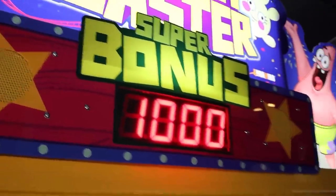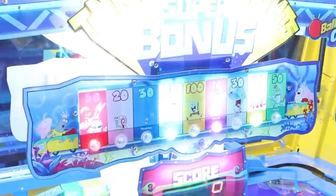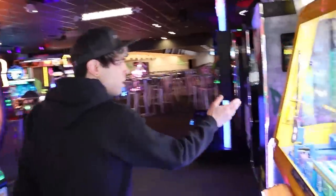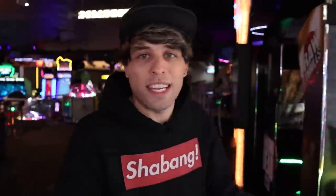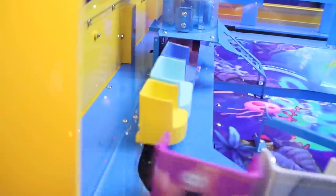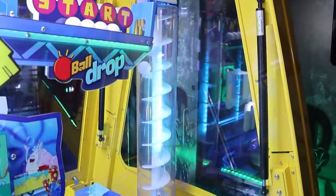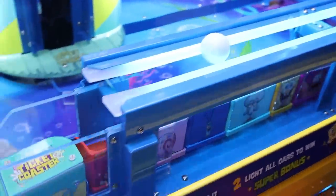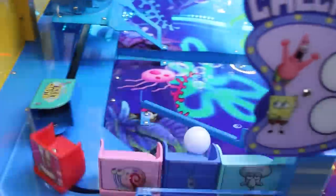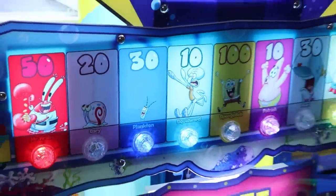Before I played, I noticed this side already has some lit up — one, two, three, four lit up on this side, and only two on this side. So we obviously want to play the side with fewer collected. There's a train going around and we've got to time it. The ball goes down and along the track. I was trying for the snail, but we got Plankton — that's actually one we needed. That gives me 30 tickets right there.